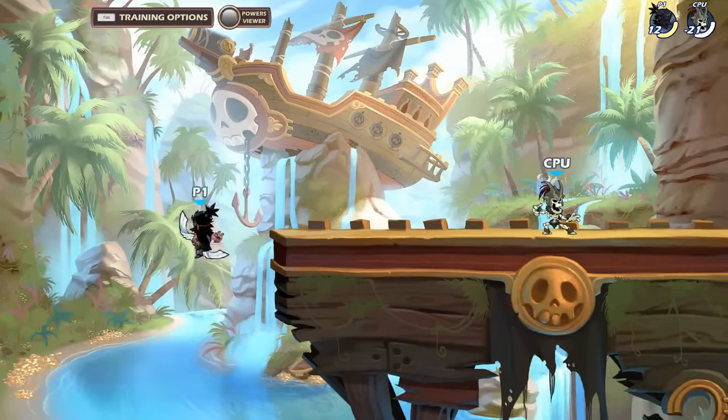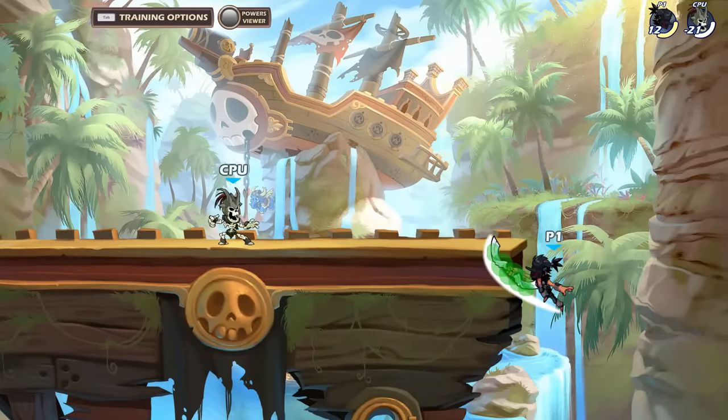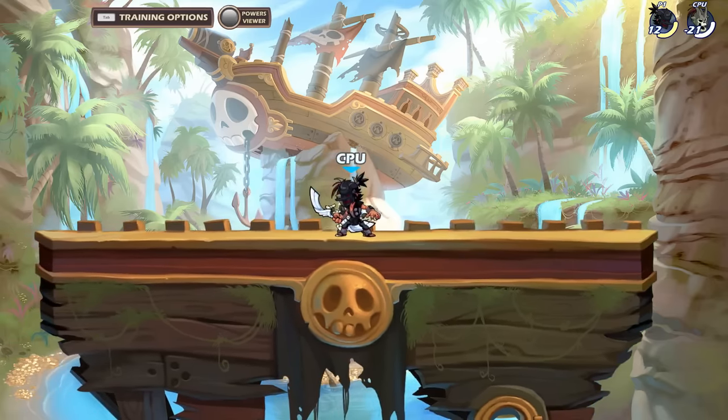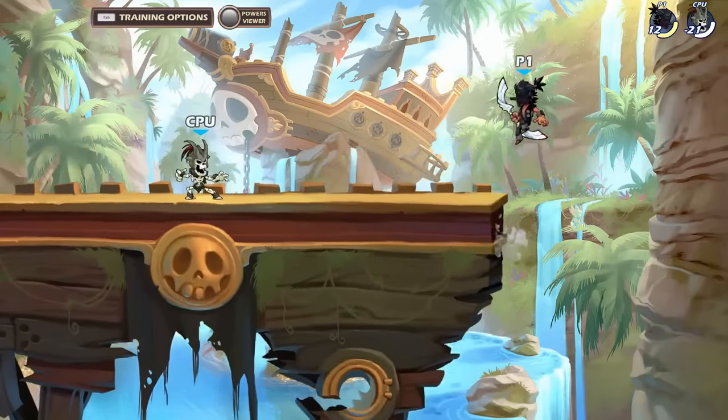Recovery, although impractical to use on stage, has a crazy hitbox as well as insane priority for recovery. Bow ground pound is the slowest ground pound in the game, but it also has the highest force.